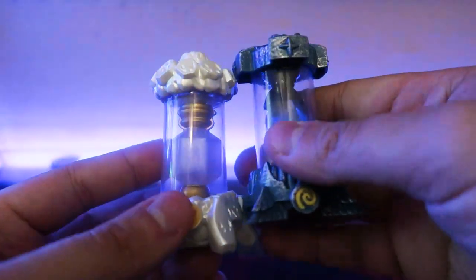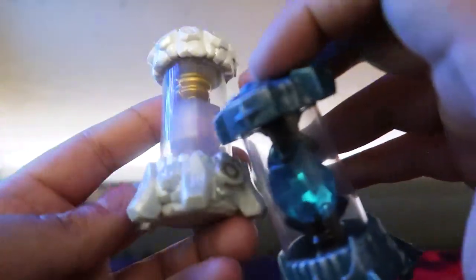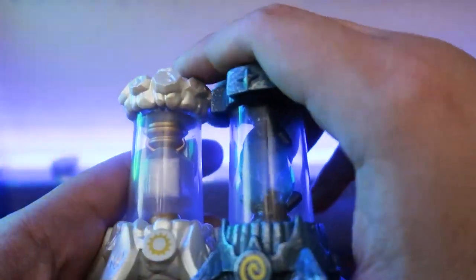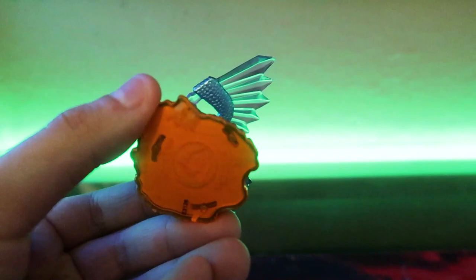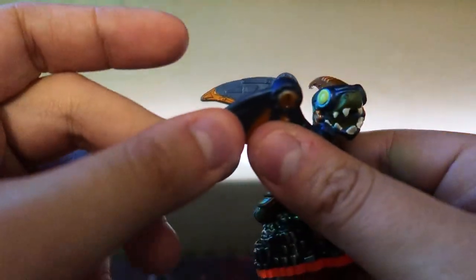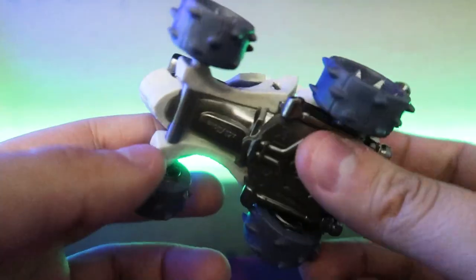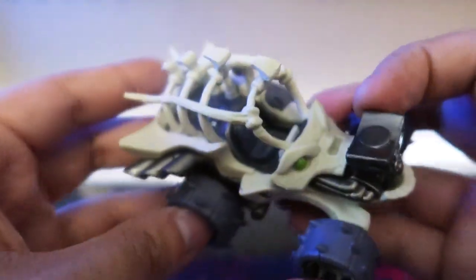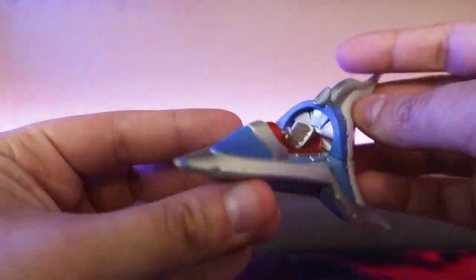Here are two Creation Crystals — I can reset the bow classes using a 3DS but this Light one and this Air one I do not already have, so they're staying in the collection. Here we have Flash Wing from Giants, still looking pretty good. We have a slightly bent-wing robot, and here is Roller Brawl's vehicle.